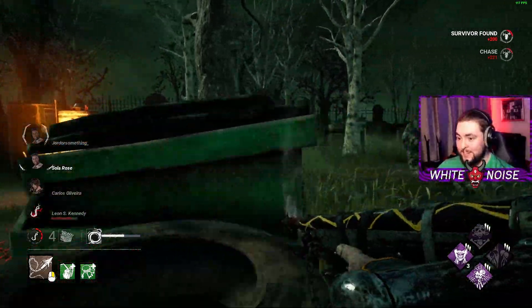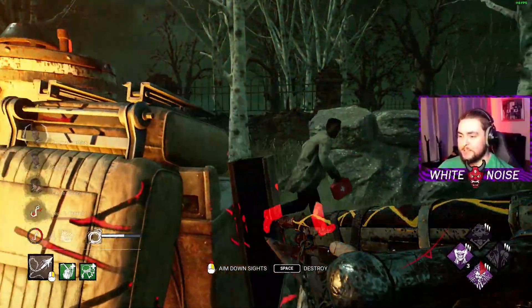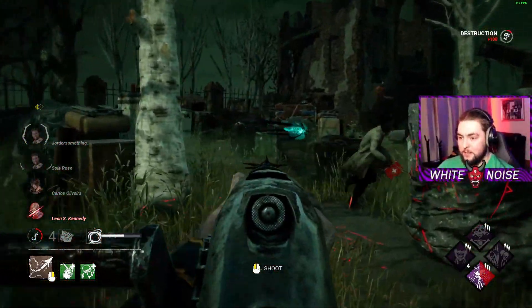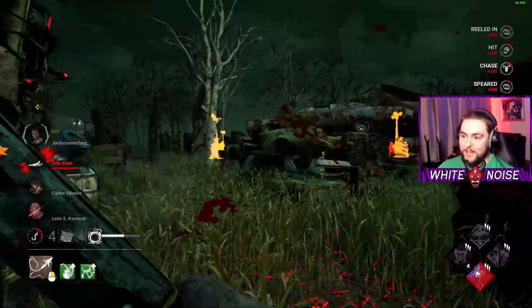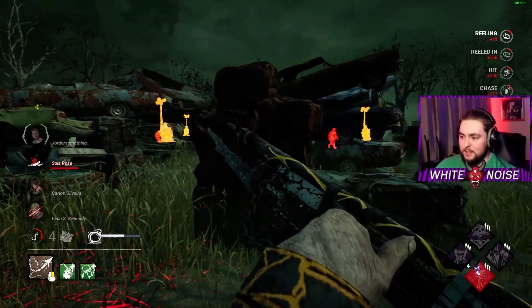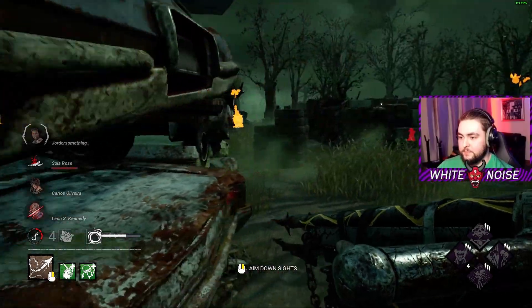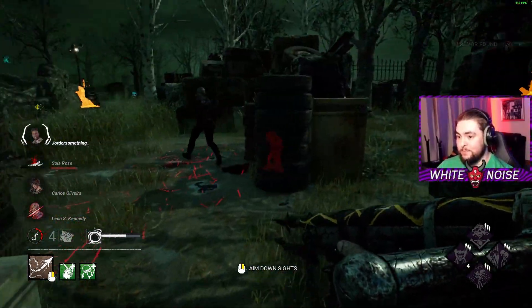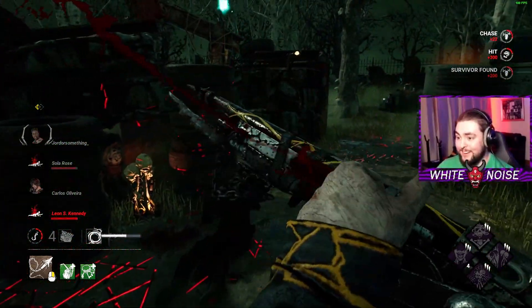Oh my god, what is going on? I'm whiffing everything. That's so unlucky for them. My Devour is still up, which means Devour has the one in the TL wall next to me. Aim is so bad. Look at this Retribution - it's so good. I'd love to hit him but I've got to stop the totem.